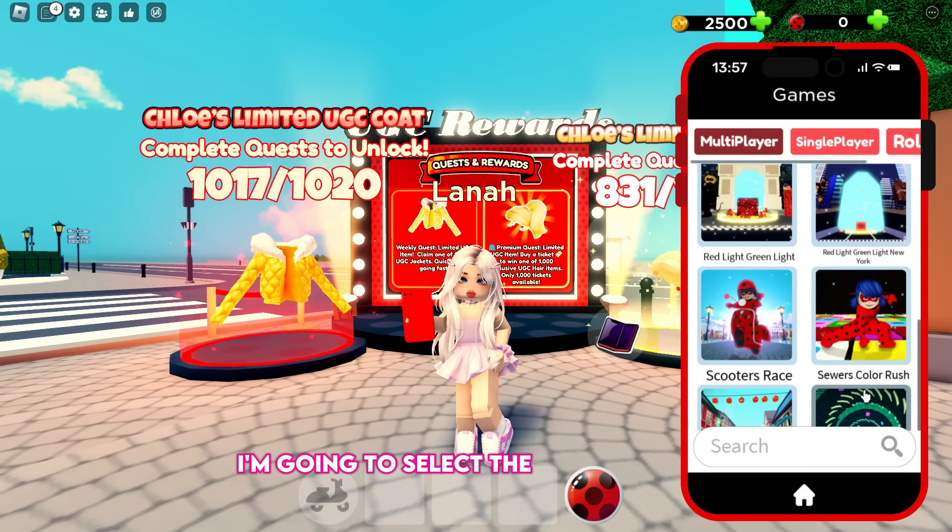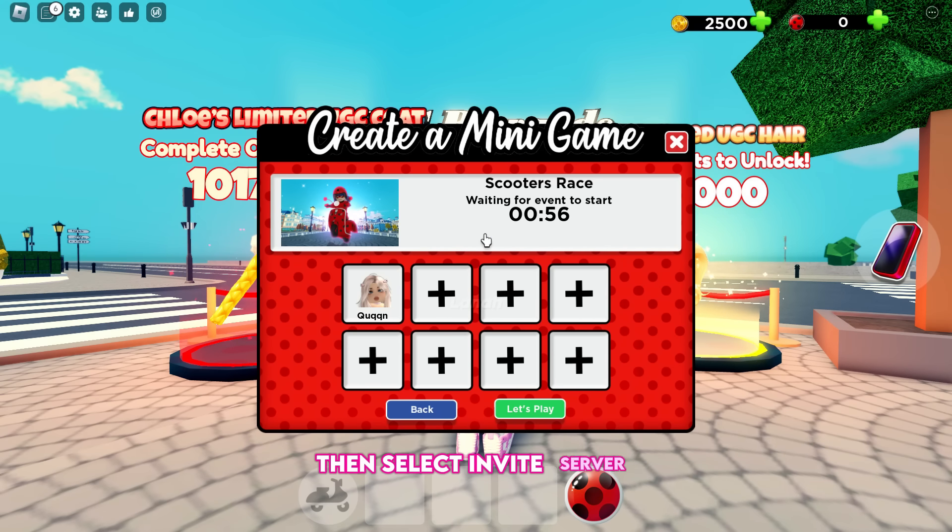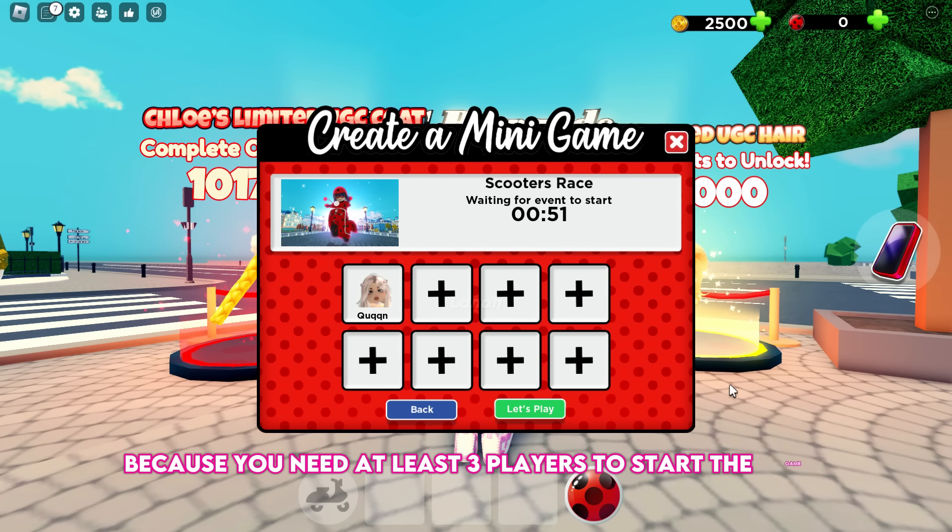I'm going to select the scooter race. Then select invite server, because you need at least 3 players to start the game.